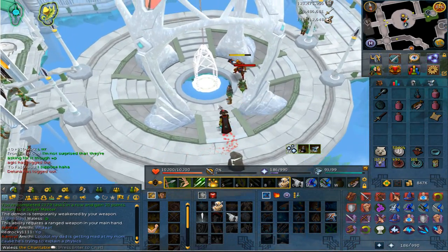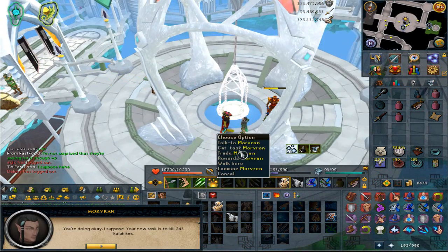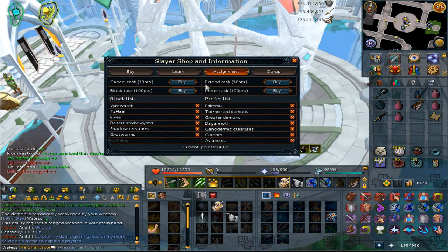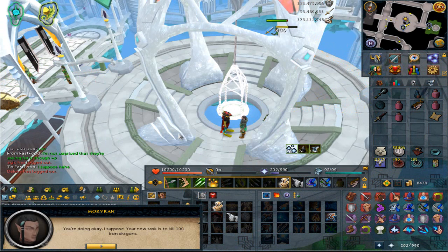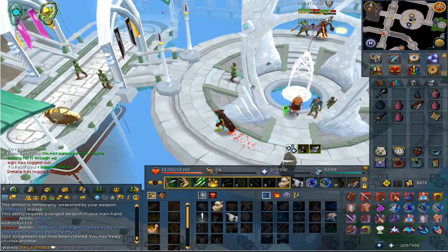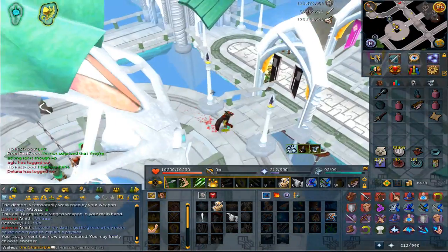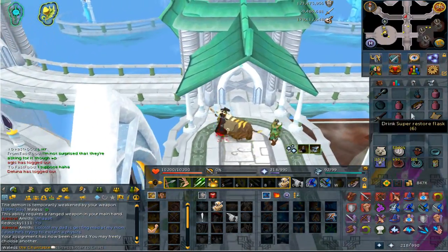Time for our next task. Cow Fights - nah, gonna skip it. Iron Drags - yeah I'll do that, nice chill task and I need the ferocious rings. Even though I'm closing in on 200 mil rapidly, I'm only about 600k XP off, which is awesome. I shall be back after the clue is done.